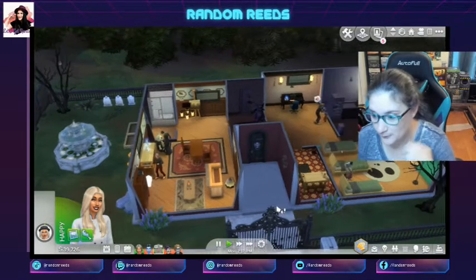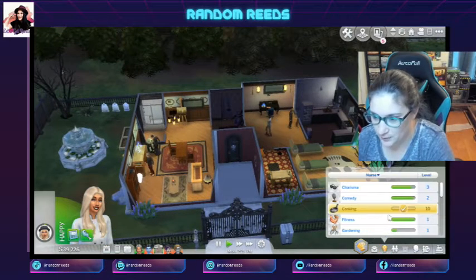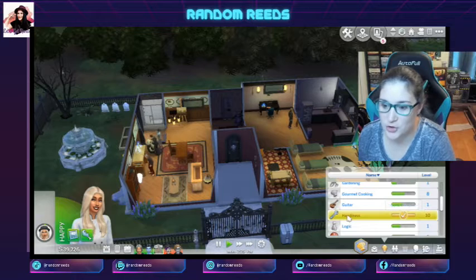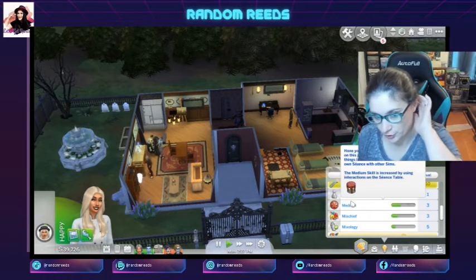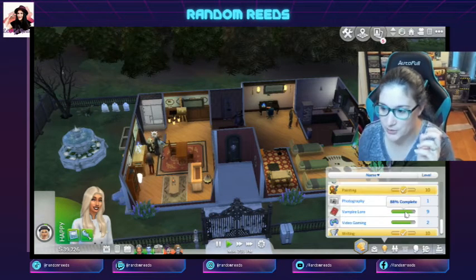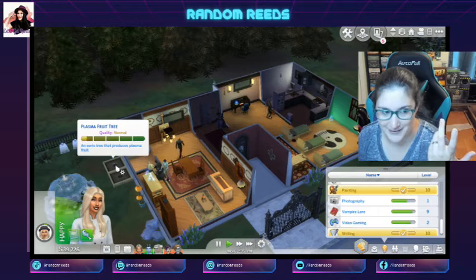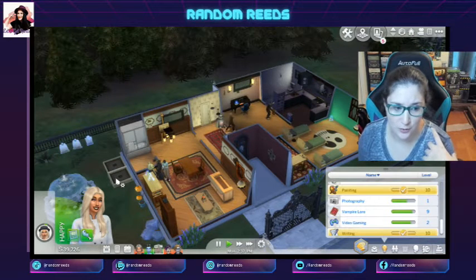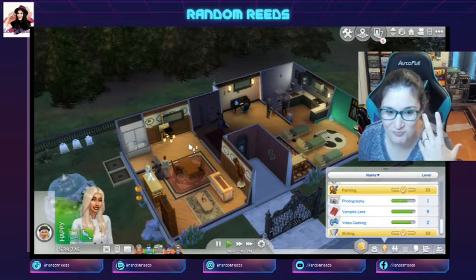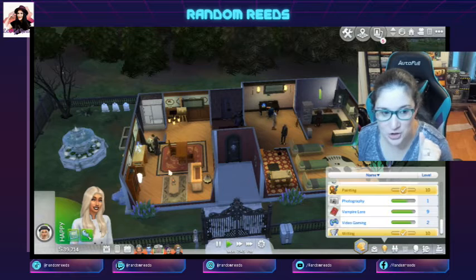She's at work right now, but first things first, let's talk about our skills. We are now at level 10 handiness. So when she comes back from work we're going to go try to do that little adventure I was talking about. We reached level 9 for vampire lore, and once we reached level 8 we were able to buy plasma fruit trees. The idea is to grow those so maybe the vampires will leave the humans alone — fingers crossed that works.